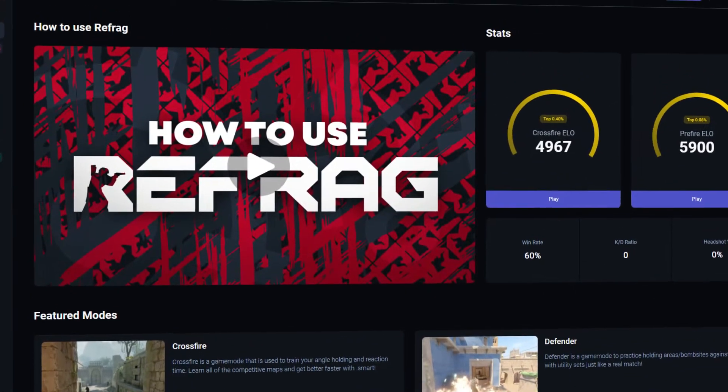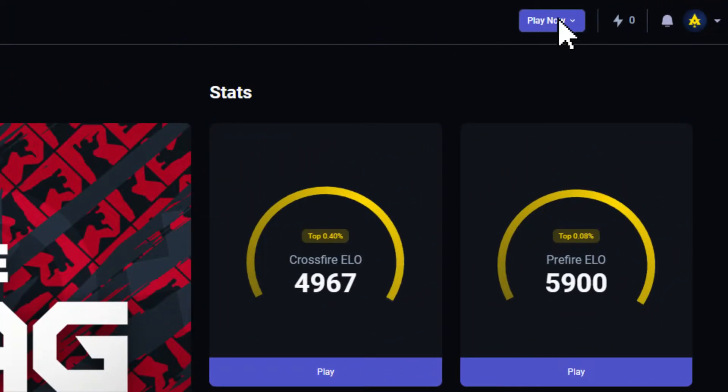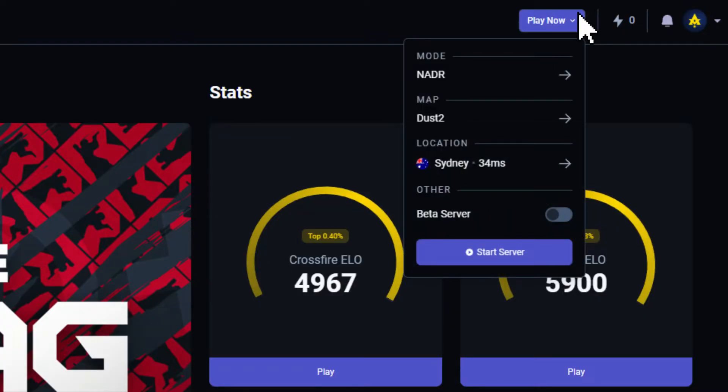Starting off, let's launch a server. We can do this by simply clicking the Play Now button in the top right of our dashboard. Then we select our mode, map, and server location, and then simply click on Start Server at the bottom.